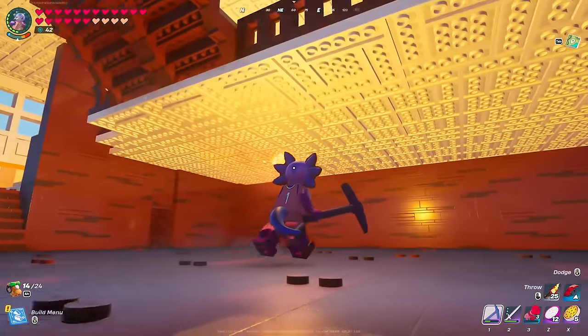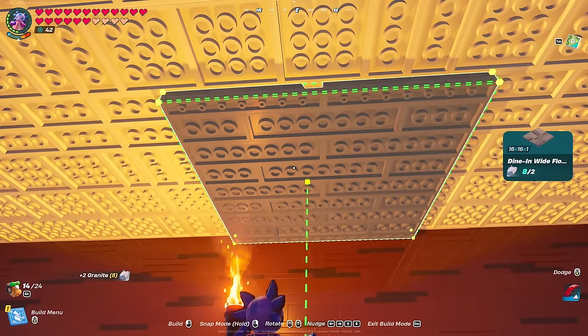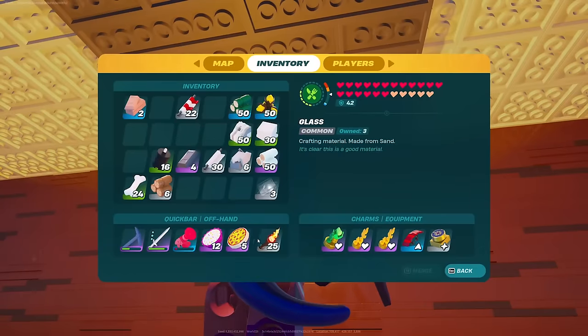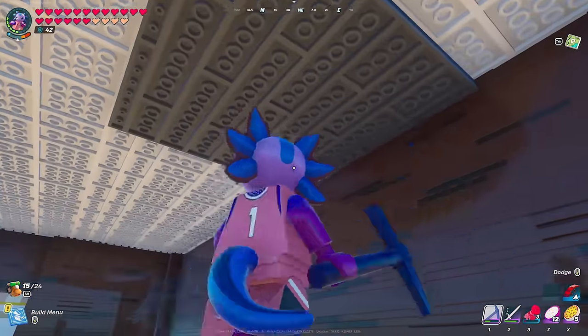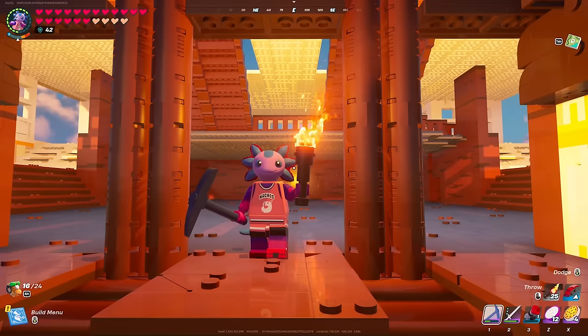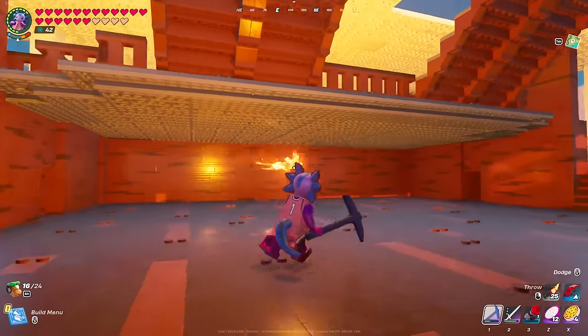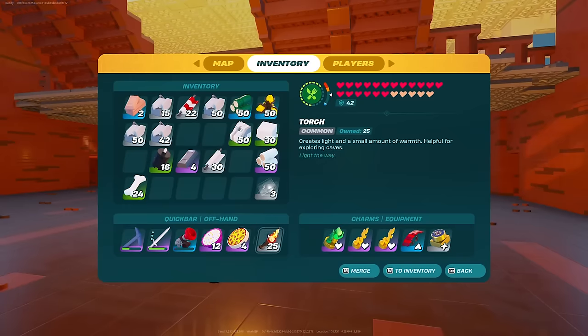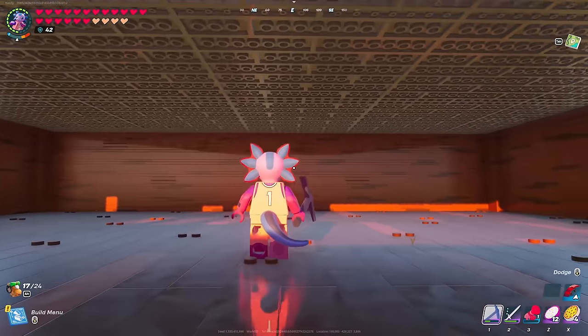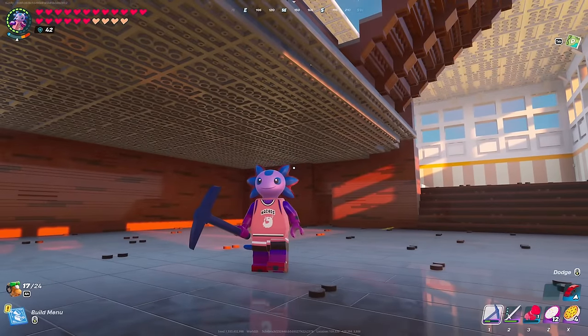One thing that still doesn't look amazing to me is this white floor as a ceiling — I have a feeling it would look a lot better with a gray ceiling. If I take the torch out of my hand you can see it looks pretty nice with a dark ceiling. I like it a lot more personally — it gives a nice dark vibe.